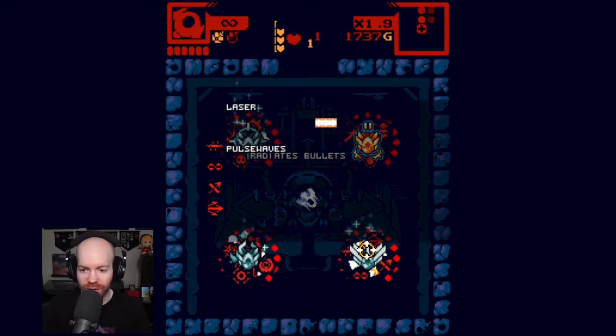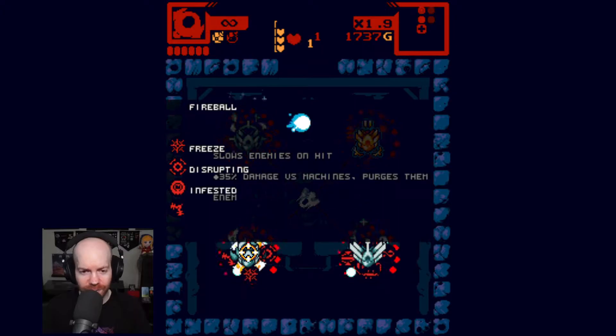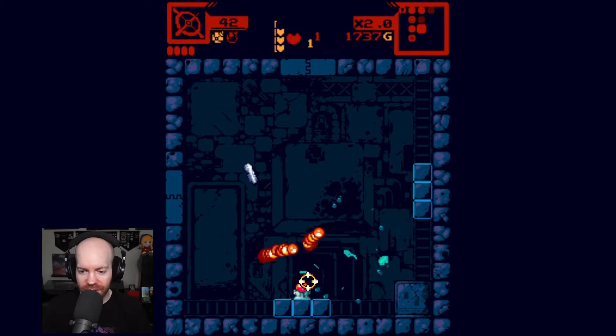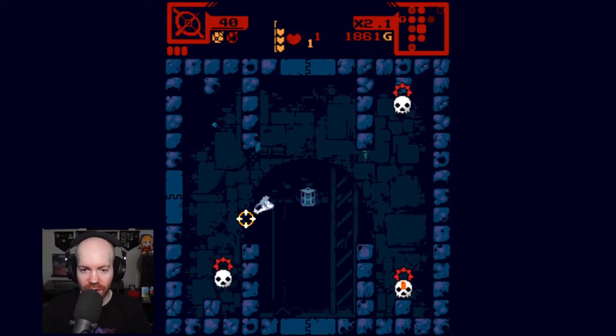Railgun. Ricochet homing is really good. Pulse waves, continuous, piercing, triple — if that was homing, I'd go for that. Fireball infested shotgun. I gotta go for the easier pick here. It has to be homing — that's our biggest deal right now. If I could find a sword, I would love this game forever.